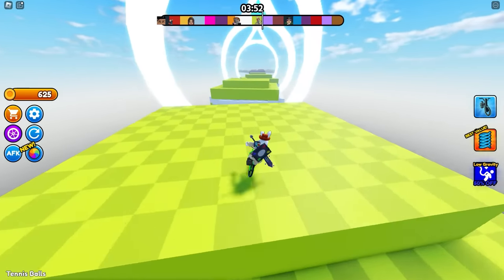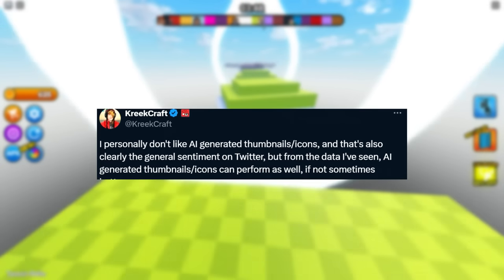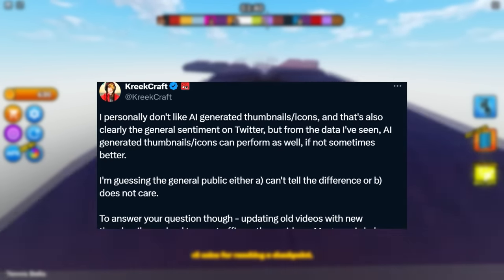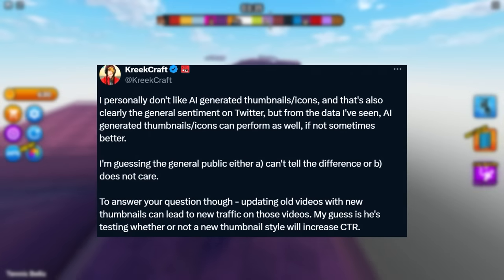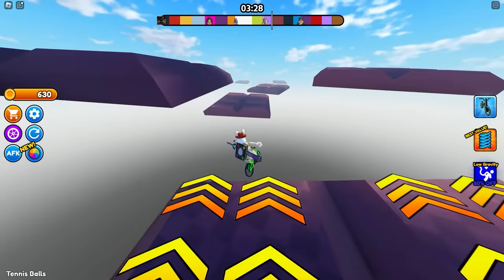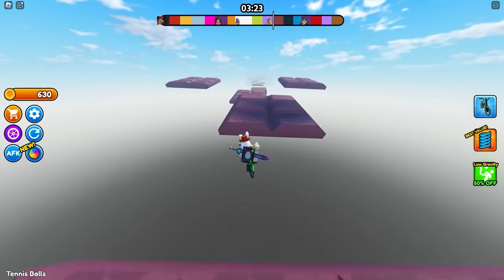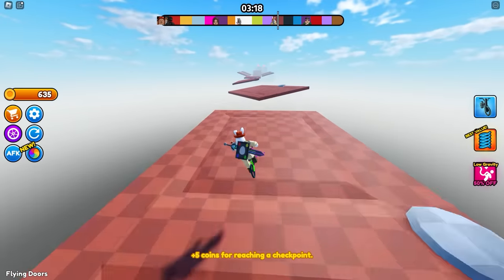Kreegav mentioned in his tweet responding to all this: 'I personally don't like AI-generated thumbnails or icons, and it's also clear that's the general sentiment on Twitter — but from the data I've seen, AI-generated thumbnails and icons can perform well, if not sometimes better. I'm guessing the general public either can't tell the difference or doesn't care. Updating old videos with new thumbnails can lead to new traffic.' His guess is Tanker is testing whether the new thumbnail style will increase CTR — click-through rate — so basically testing if people click more and trying to revive the videos.